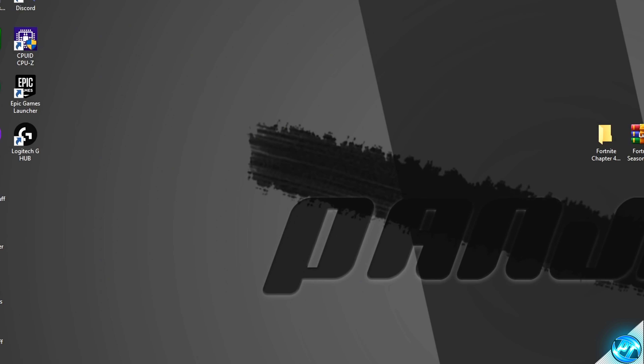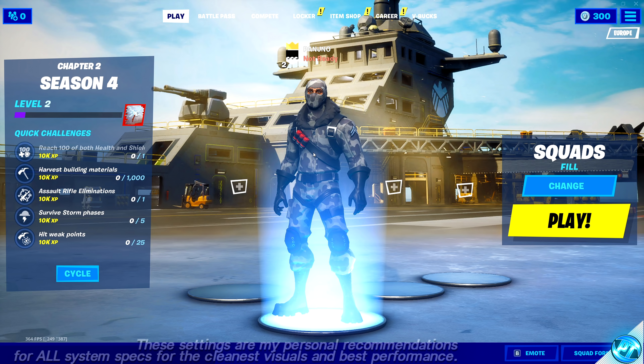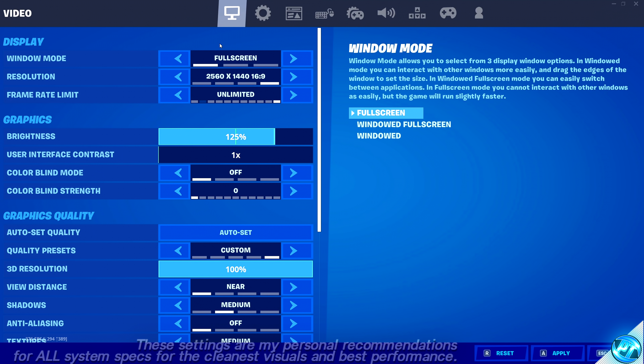Once done, exit out of the game application. Upon booting back into the game, navigate to the top right-hand side to the three lines, click on them, then go to the Settings tab. Inside here, we can start with the Video Settings tab, starting off with Windowed Mode. Set this to Full Screen, as full screen is by far the best windowed mode to use in Season 4 and offers a drastic performance increase across the board for all PCs.